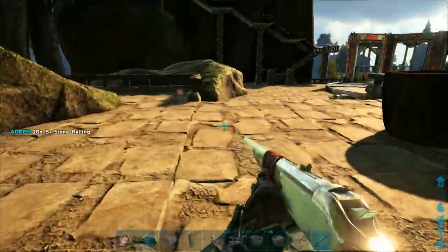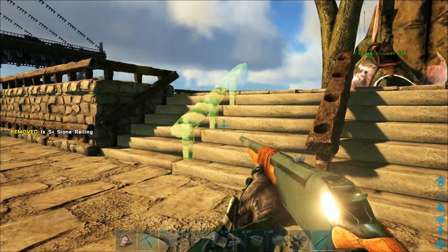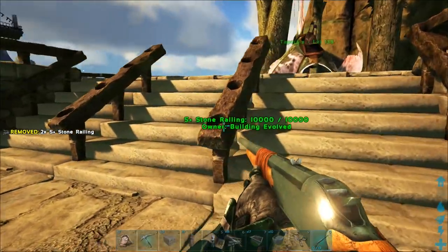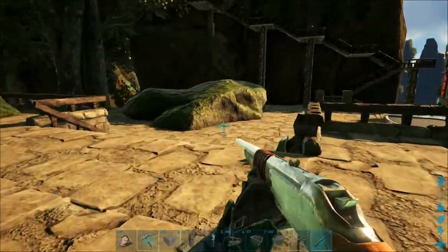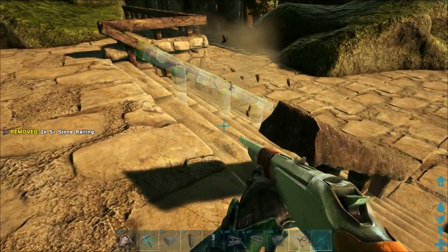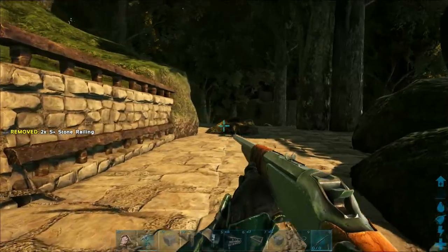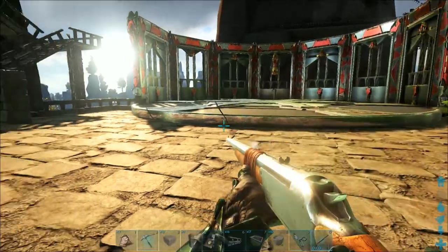If you're wondering how I'm doing this, I'm using a little program called Art Commander. Links down in the description below if you're curious. We've got S+ stone railings, and let's do two more right here and two more right here. We talked about where the temple's going to go — somewhere over there, maybe.